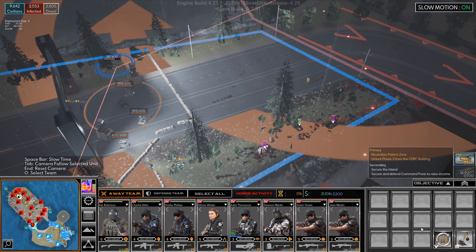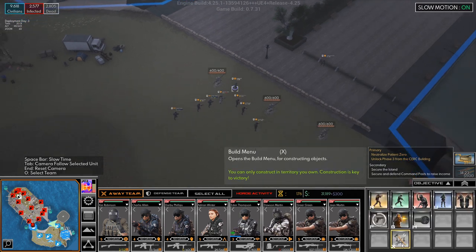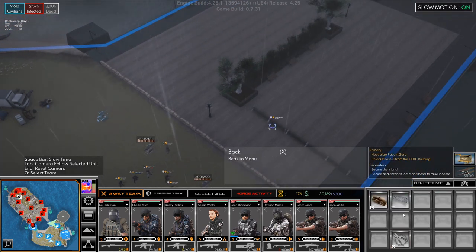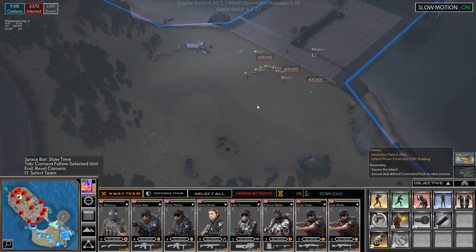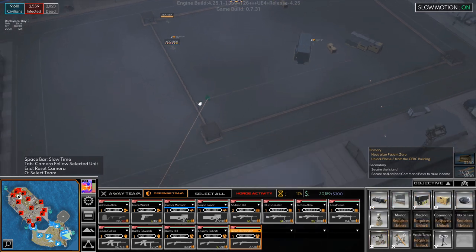We need another turret going up. Let's do the same over here — leave a little gap there for us to go through, and down here as well. Hopefully it won't be that necessary to defend here, but better safe than sorry. New ammo, new ammo over here.